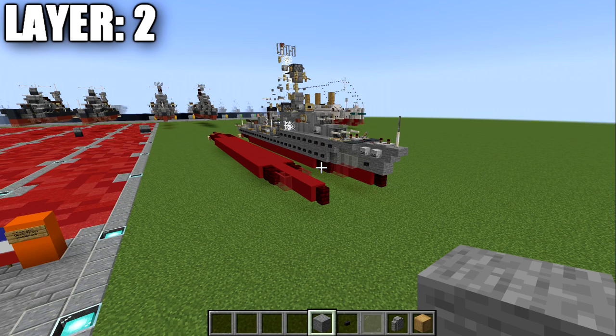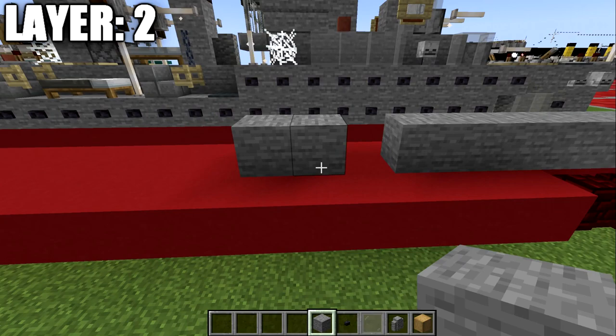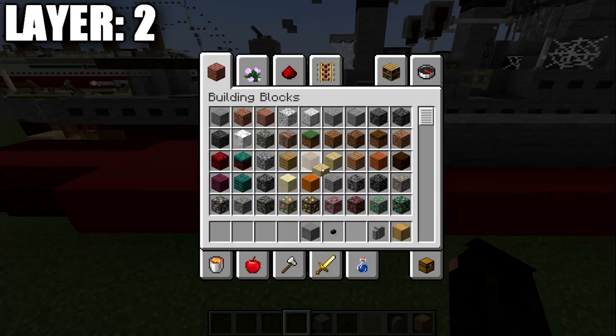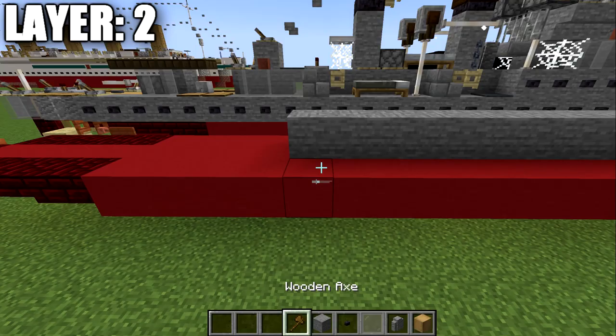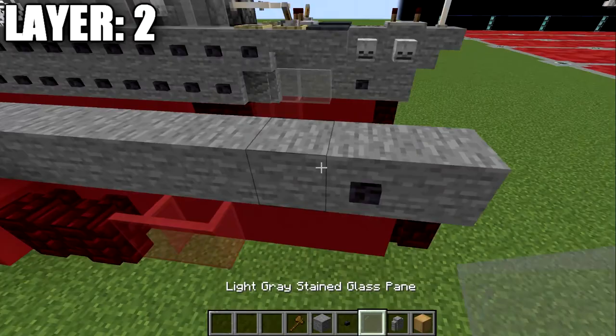Moving on to layer number two. We're going to place down a stone block on top of the wall and then go back 22 stone blocks in total for the centerline. Going back up to the front, we're going to place down a polished blackstone button on both sides of the second block from the front, followed by two light gray stained glass panes, then two andesite walls, and then 16 stone blocks back on both sides.